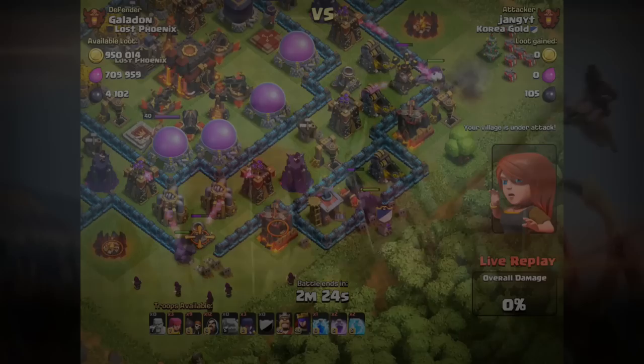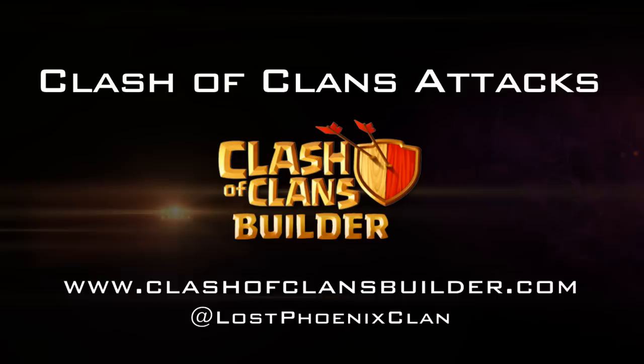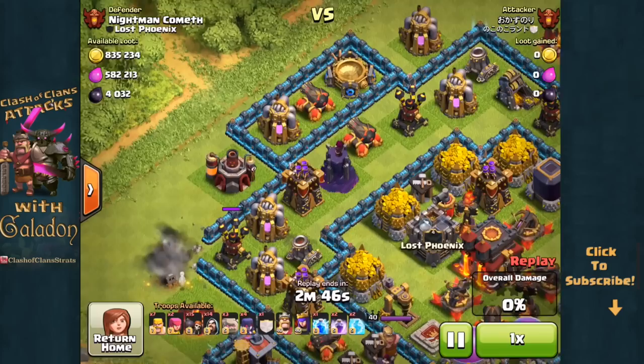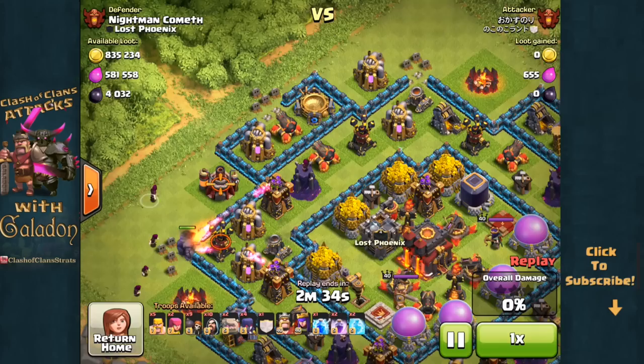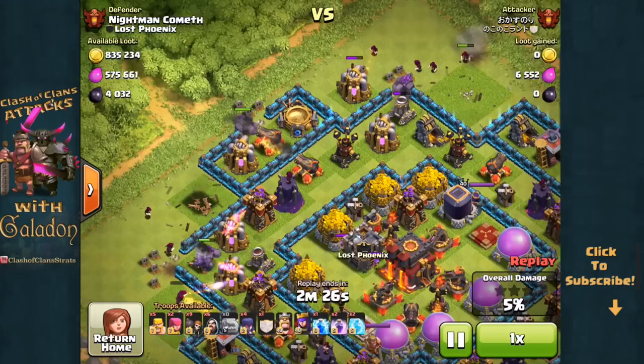Welcome and thank you for spending a few minutes with Clash of Clans Attacks. This is episode 34 of the quest to 5000 trophies. We're back on defense trying to find a layout that works. This is the number one player in the world's base layout, adopted by Nightman Cometh of Lost Phoenix — similar to the Nemesis base, but with storages on the inside of the innermost layer of walls rather than the outside.